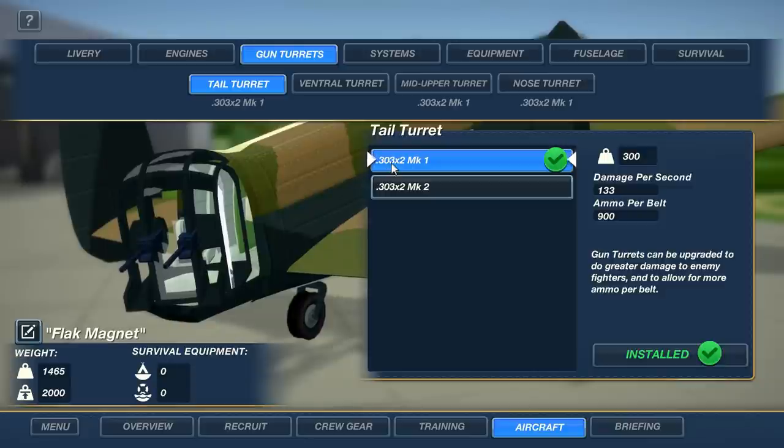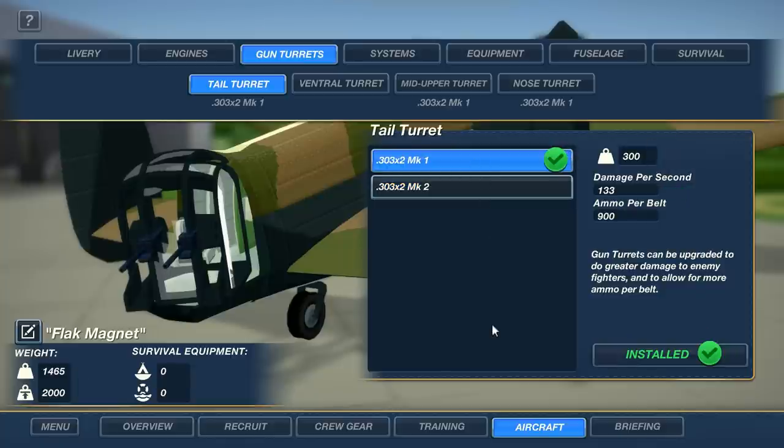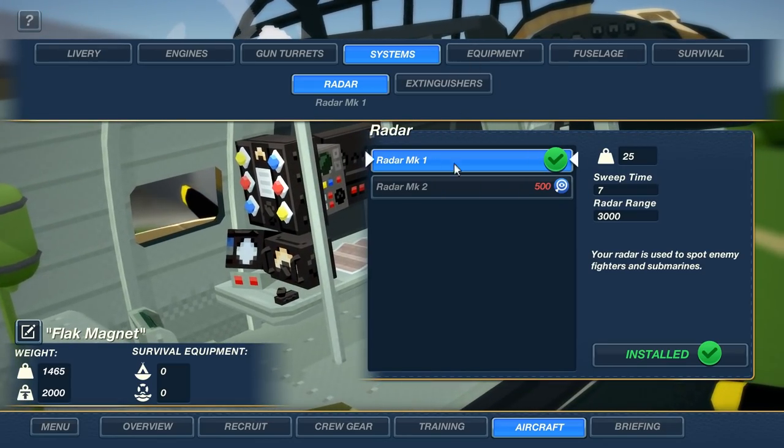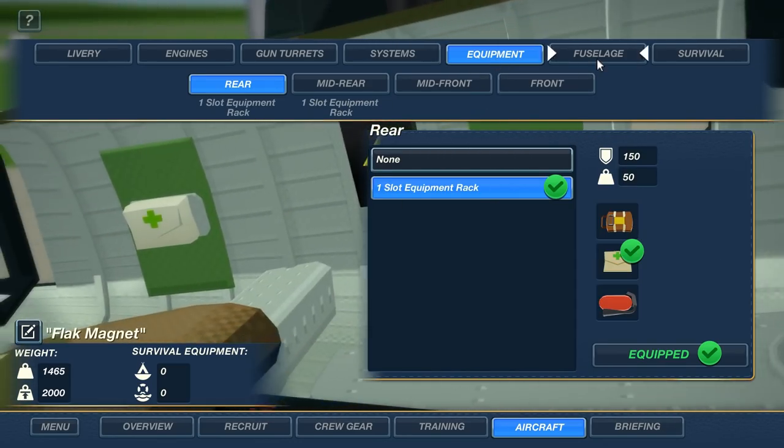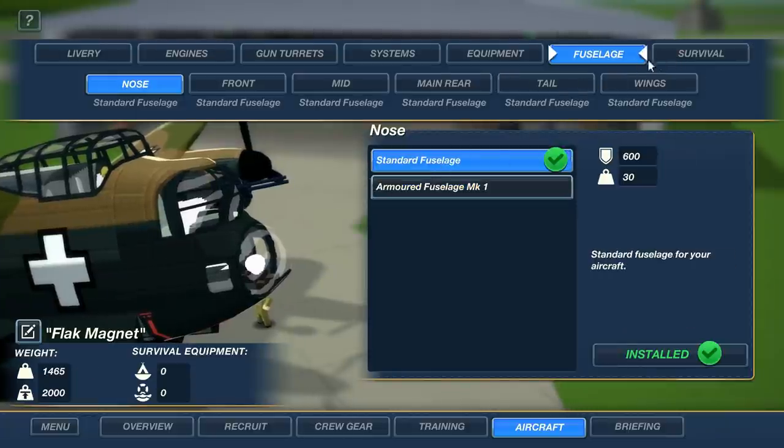You can also alter its physical statistics. At the back, for example, there are two-point-three machine guns mark one variant, and you can upgrade to the second variant which gives plus 33 damage per second but increases the weight. You have to worry about that because a heavier plane is harder to take off and uses more fuel when flying around. You can also upgrade the radar, equipment racks, fuselage and more.